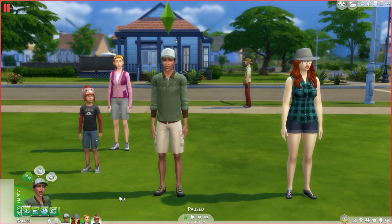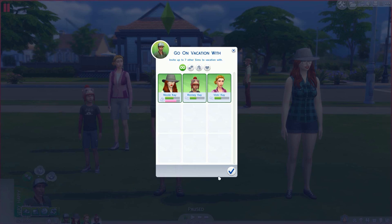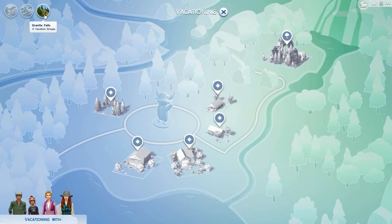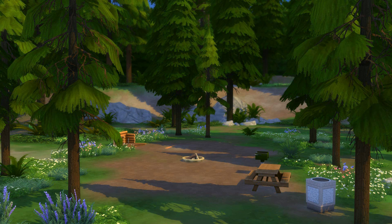I'll start off by having my family travel. You want to make sure you have maybe a few thousand Simoleons because there are places you can rent and also some supplies you might want, in case they don't have the supplies you need at the place you're staying. All you have to do is click on the phone, go to travel, and you can go on vacation by yourself or with chosen people. Here is Granite Falls — there are five places your Sims can stay at and one you can visit.